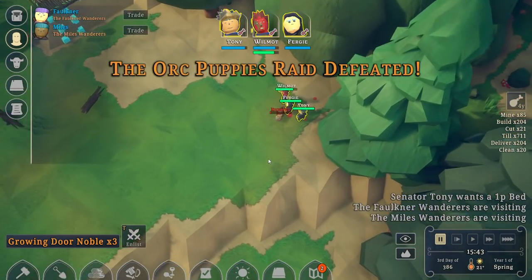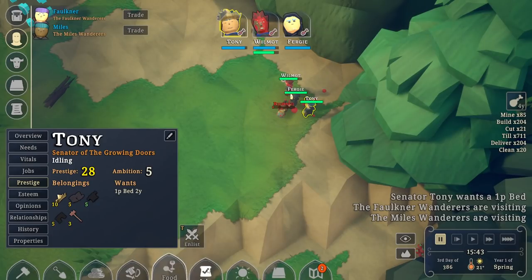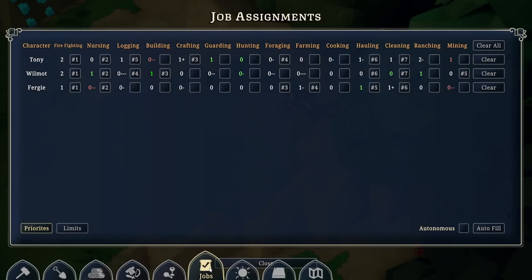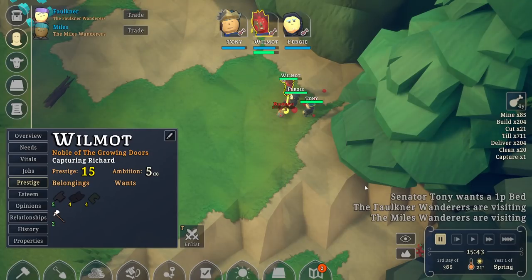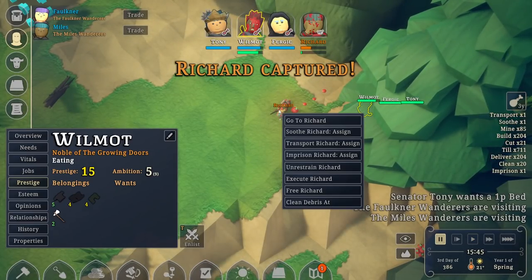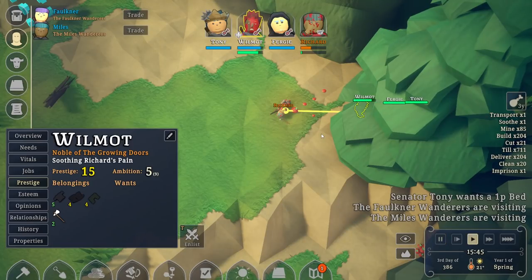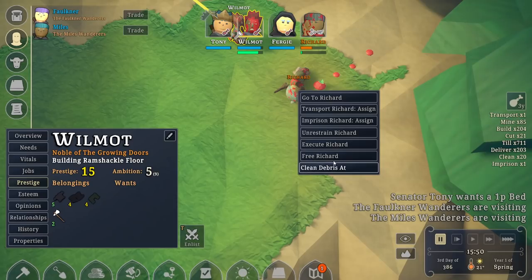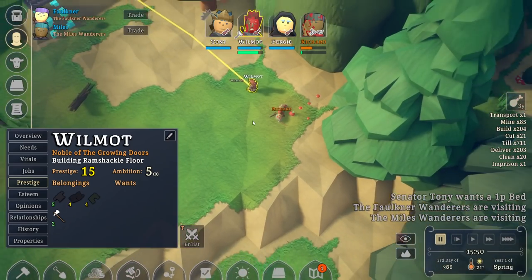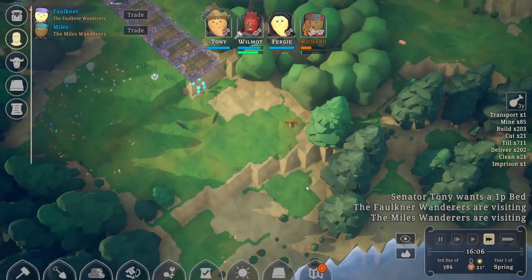Now we're in position to attack. This dude really wants to hurt us, so we need to defend ourselves. All the Orc Puppies are retreating — imagine that. We're going to unenlist them. What are we doing with this guy? Who's our best nurse? Nursing — Wilmot. So Wilmot, go ahead and take care of this guy. Let's capture him. Richard captured. What is 'soothe'? Can we just medical-care him? No available bed.